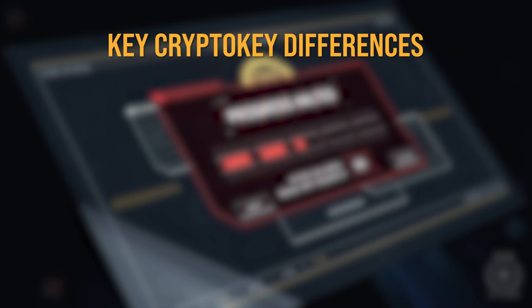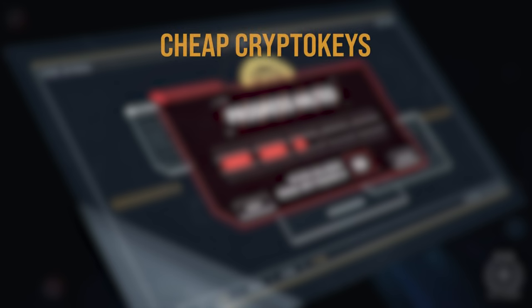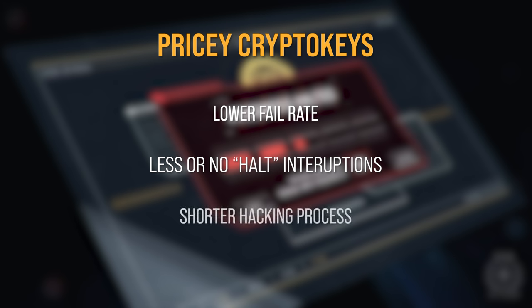What are the differences between those keys? Crypto keys can fail. While hacking, you may need to hit a continue button that could distract you from people or NPCs that may be trying to kill you, and the hacking process can take some time. Naturally, the less expensive keys will be more prone to fail, need constant interaction, and take more time to hack. The more expensive keys can be plugged in, left alone, and hacked much faster.